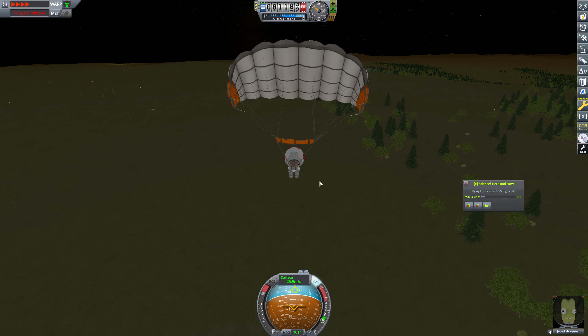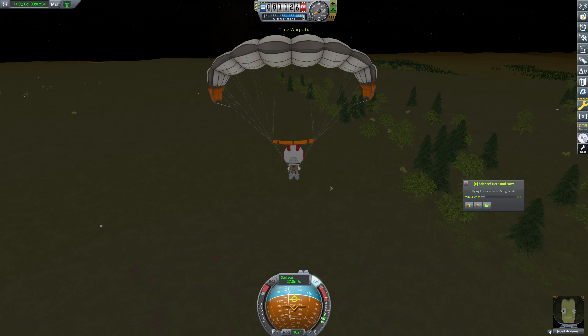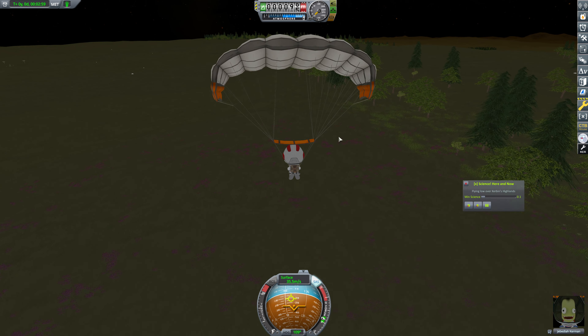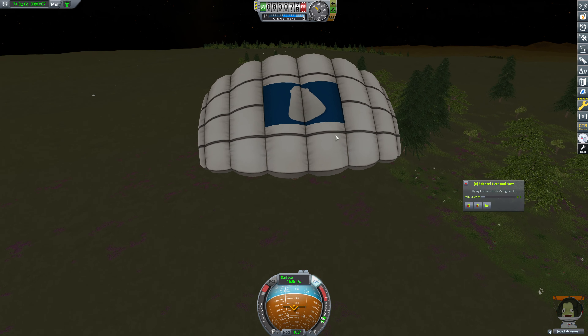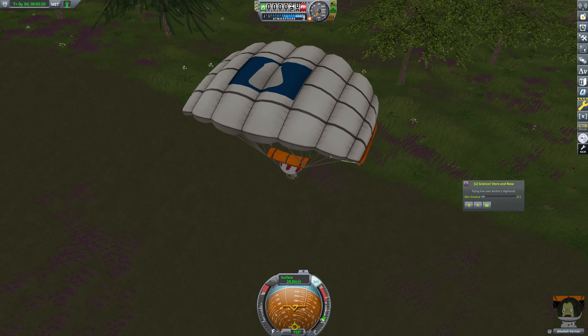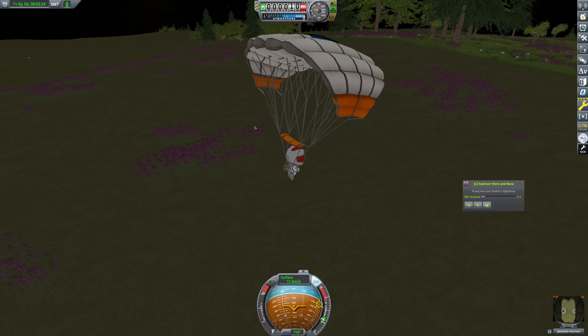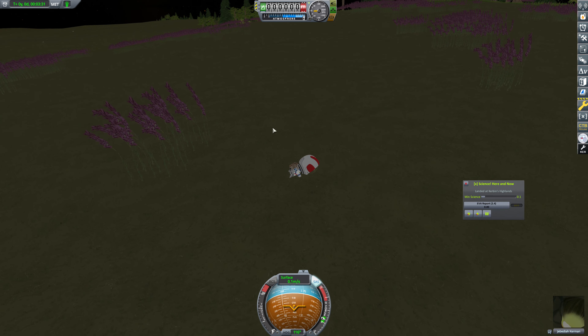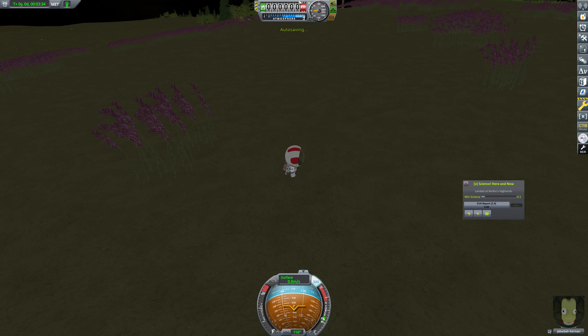That capsule is going to go boom and that is how it happened. I think that's a very strange choice but whatever. Our chute opens up. These chutes work strangely but there we go. We can cover a fair amount of land with these gliding chutes. We just make our way right on down. Jebediah is safely on the ground doing his best Yuri Gagarin impression, and we will recover him.